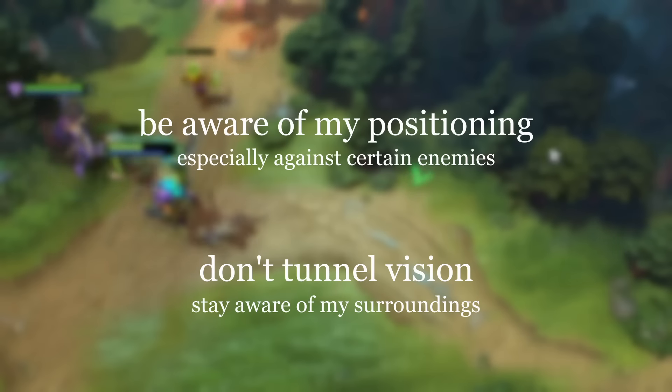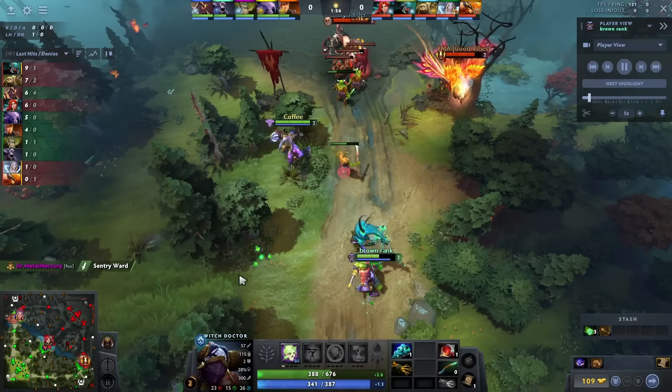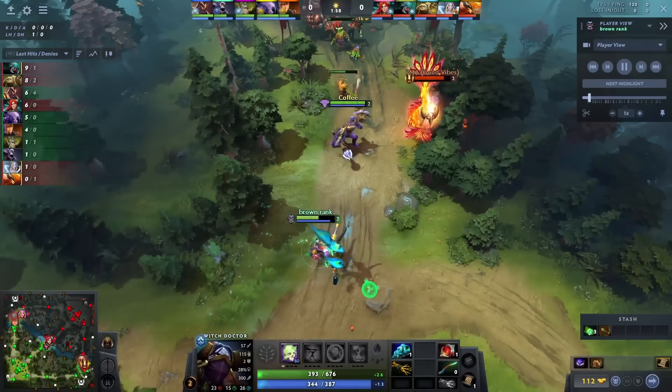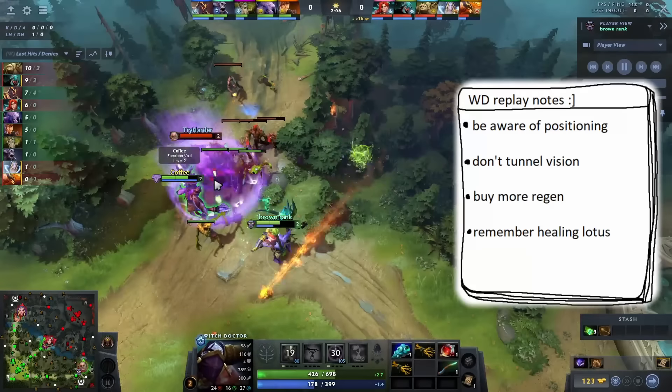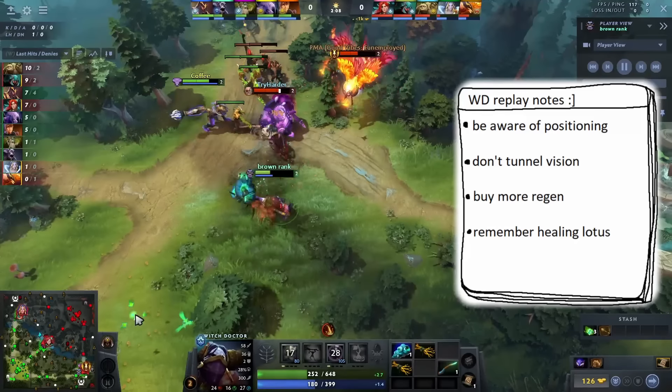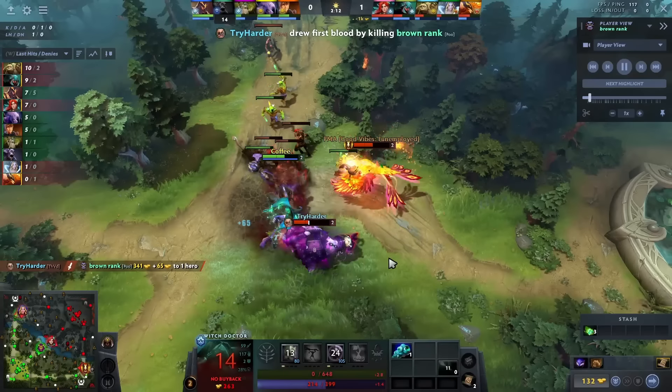And that's it. I now have a couple of important notes to keep in mind that'll help me in future games: be aware of my positioning, especially when the enemy has tools to punish bad positioning, and don't tunnel vision — stay aware of other things going on around me. Now I'd keep watching the replay, look for any more key moments that come up, and repeat the analysis process. By the time I finish reviewing all of the focus points, I'll have a list of things that could be improved on, and I should be able to see if there were any reoccurring issues, then pay specific attention to improving those in future games.